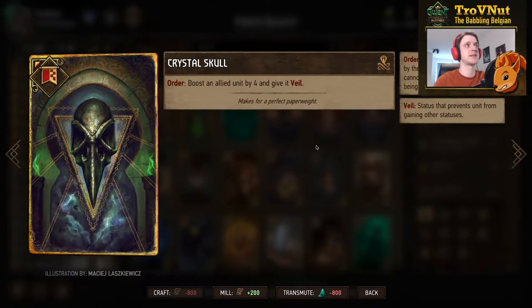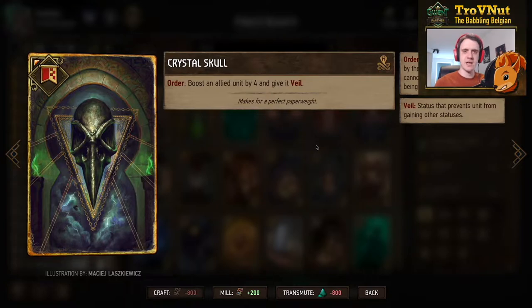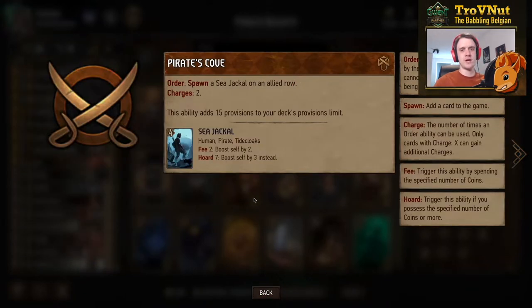The stratagem is the Crystal Skull — boost an allied unit by 4 and give it Veil, protecting either the Executioner or Vigilantes depending on your card draw. The leader ability is Pirate's Cove, which always gives a spender via the Sea Jackals. That's why I chose this leader — you never have to worry about spenders. Pirate's Cove gives you two, one for round one and one for the final round. One of the more powerful abilities in Syndicate.